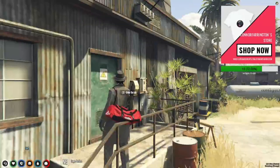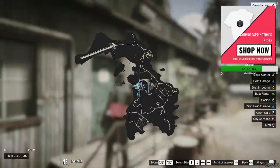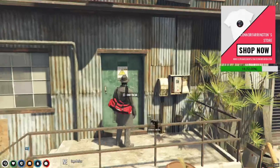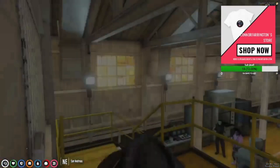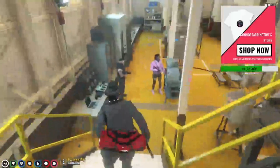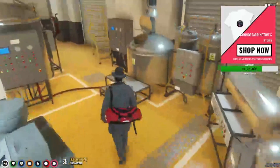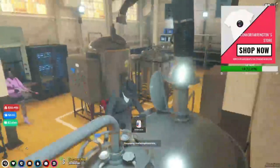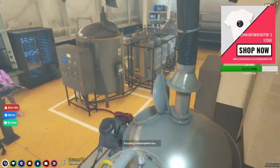We're back — now we're at the meth lab on the island. You want to go inside, guns out, always want to be safe. Look at the protection in here. Come up to this station and you want to process your meth. You're going to want to do this 15 times.